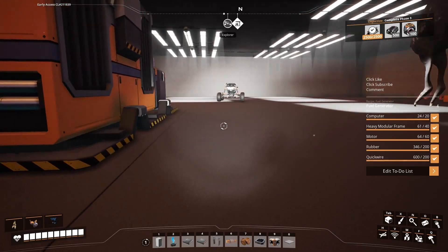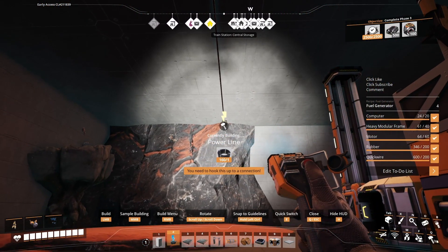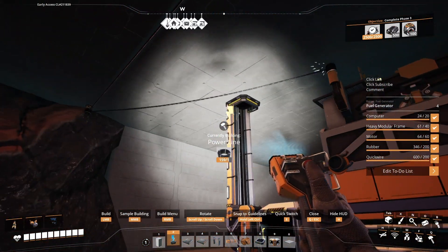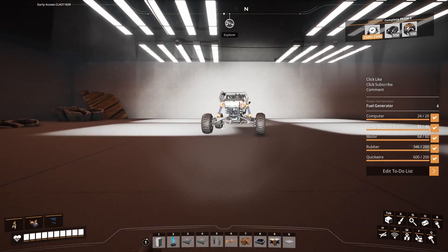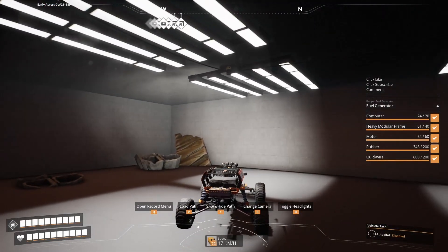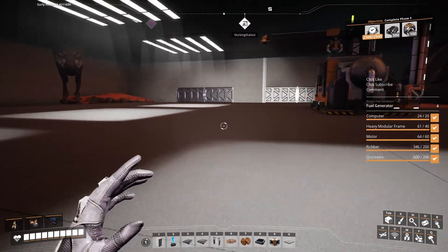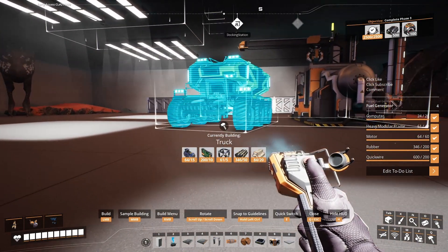Now we need to get some power — there we go, right into that truck station. I'm really annoyed about those lights. We'll have to try and look at some other lights we can put over there. I'm going to try and do it not with a tractor — I want to try and do it with a truck.